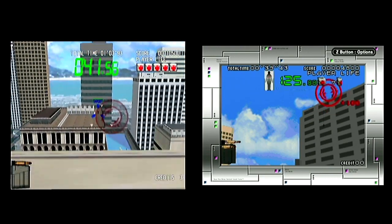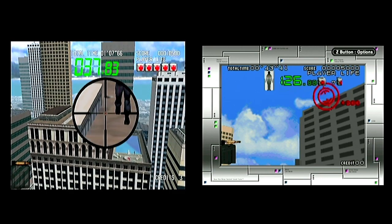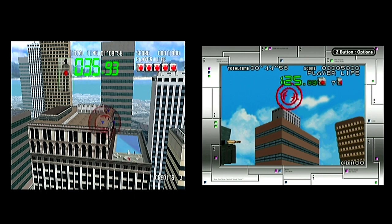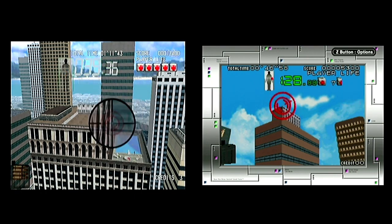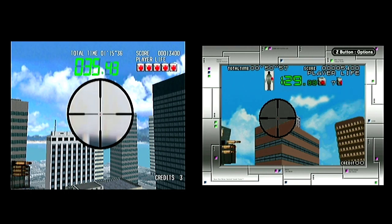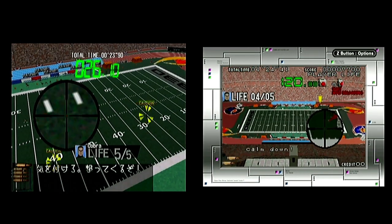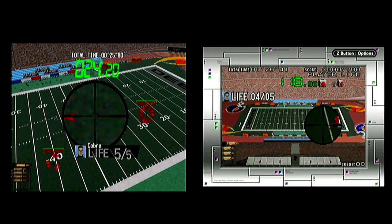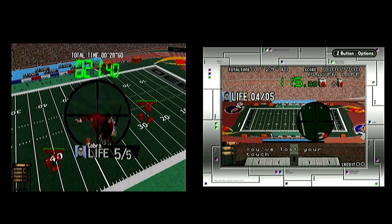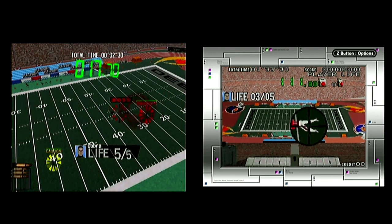This time around, the right trigger fires your weapon — the same finger you would use to fire a gun is also the same one that pulls the trigger. These boss battles can still go down in one shot, and this football boss still remains incredibly difficult, if not impossible. No matter what console it's on, I cannot seem to beat them. Also, the gameplay seems to be quite a bit easier, so I could actually beat this game.